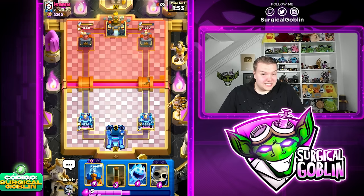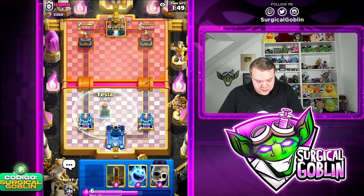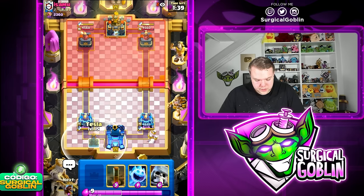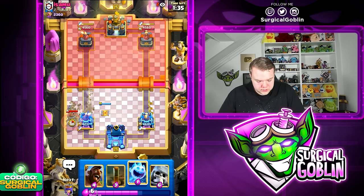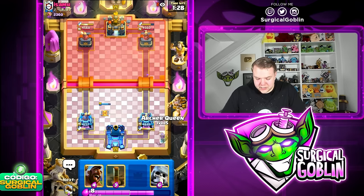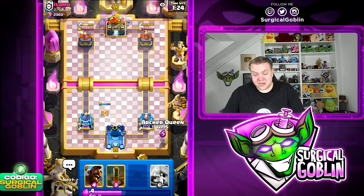Let's see what we can get going. I'm going to prepare a Tesla just in case he goes with a Goblin Drill plus Bomber combination, which he might do because he started off the game with that exact same combination. Let's go Tesla here and then Ice Spirit as soon as possible. There you go, very nice Ice Spirit, and then we don't take too much damage.